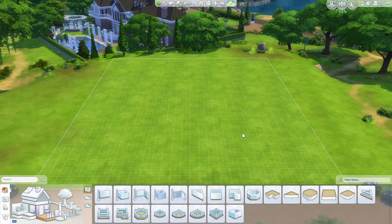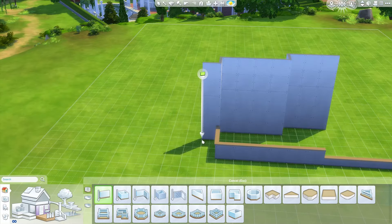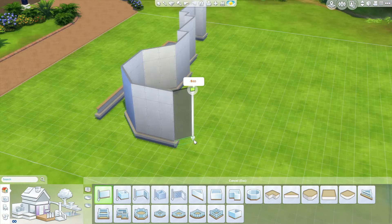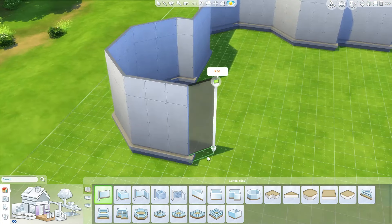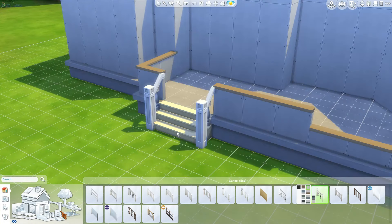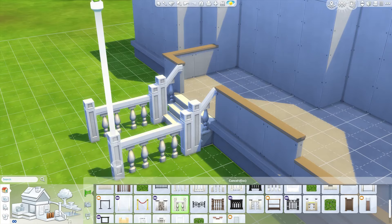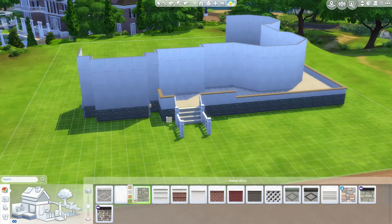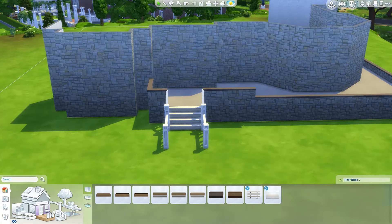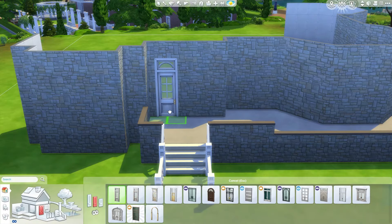Hey guys, it's EnoCustoms here and I am back with another speed build. This one is based on a picture — somebody posted a picture on Facebook of this really, really beautiful, kind of gothic, Victorian-style mansion. I figured, let's give this a try. It's something a little bit different from what I usually do, because I do mostly modern builds. But it's just an amazing building and I would love to have this in my game.